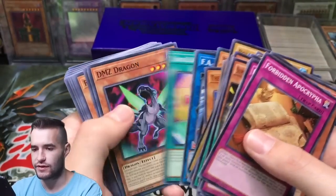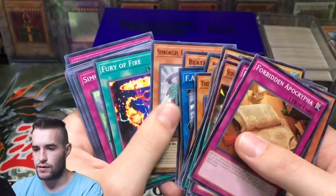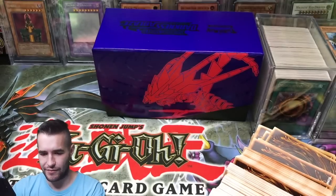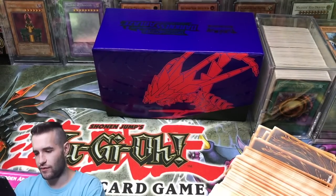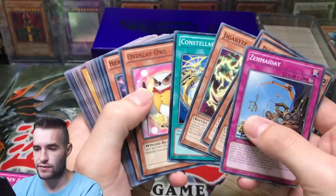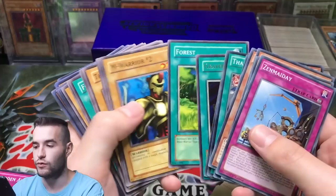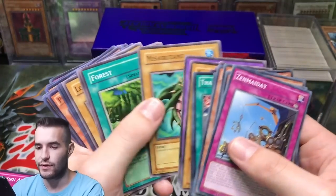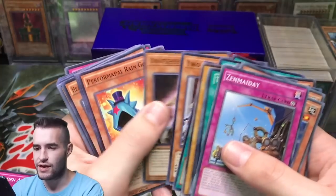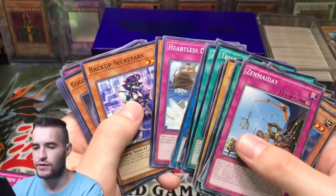I'm sure there are some good commons in here that I've missed — some newer stuff — but I don't know them all so I'm not going to google every single card. You guys let me know if you see something epic and that will be helpful. Oh look, some LOB — Gravedigger Ghoul — we're getting to those rares. Metal Dragon. Nothing crazy so far — we've pulled a few decent cards out of here.